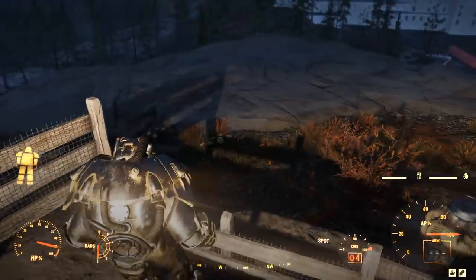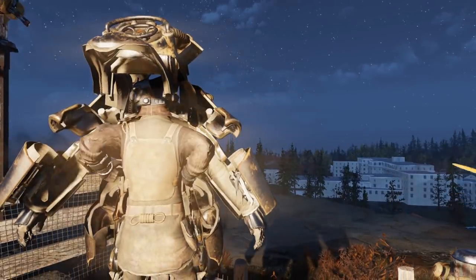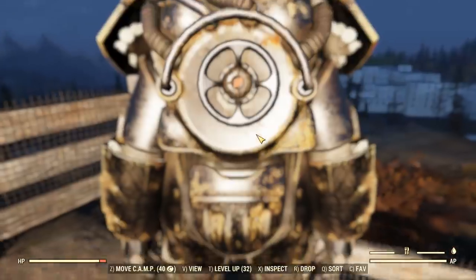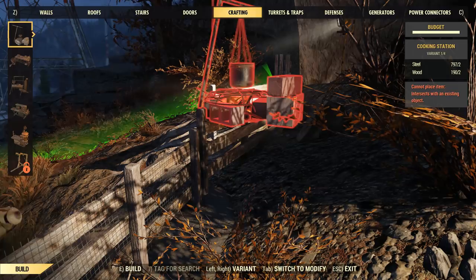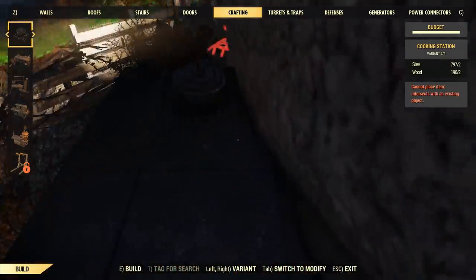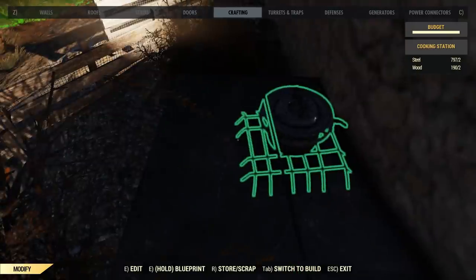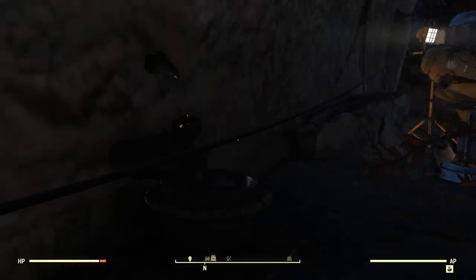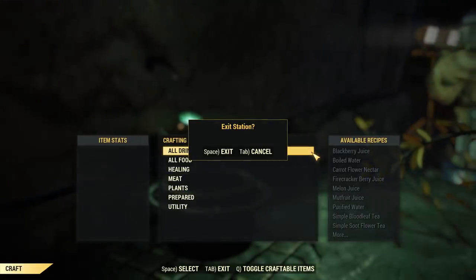I'm going to hop on my power suit here really quickly. Alright, so now in order to actually be able to do this you will need this bad boy right here — you can see the cooking pot I have down right there. So when you sit down in this thing it will actually push you through the wall itself. It does take a second in situations like this — sometimes it takes a second for it to pop up.